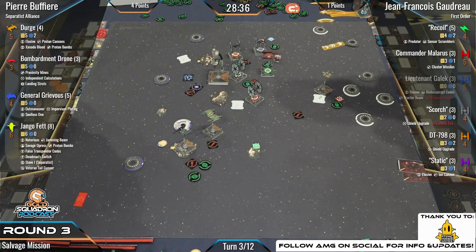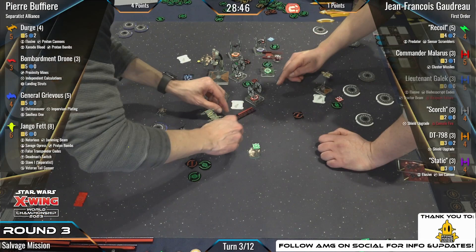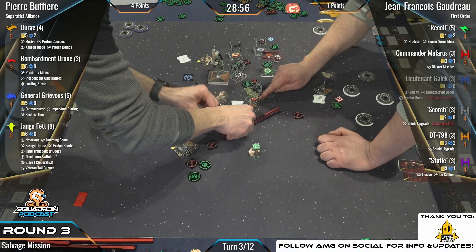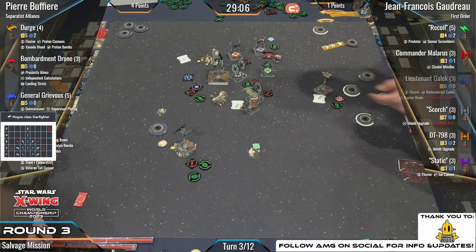Recoil said 'you're in my way' — only three points, but those three points were just given away. Very unfortunate. It looks like it's going to be a bump from Dirge as well, so he'll only be able to take a focus action. The Rho-class ship dial is pretty similar — one bank, two bank, three-four straight — but it has that four straight blue as well.